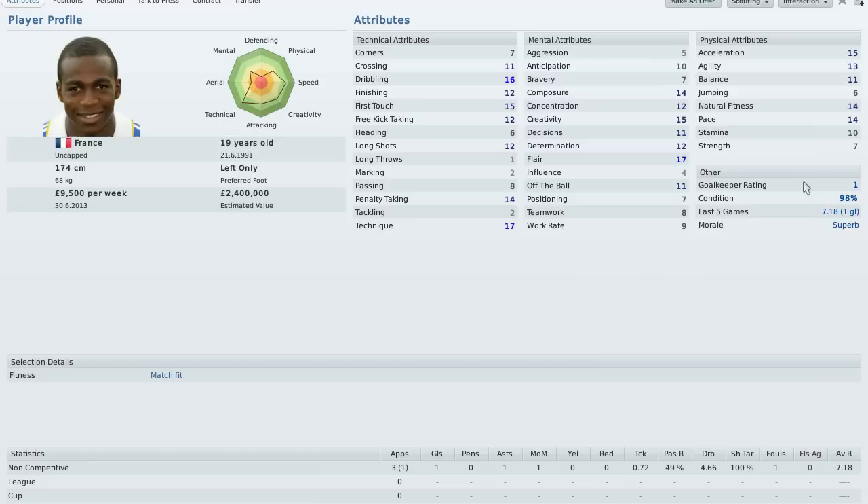Now you can see that some of his good stats are his dribbling and his first touch. You can see that his acceleration and pace really complements his dribbling, so he'll outrun many of the defenders and midfielders. On top of that he has first touch, so he is very decent in receiving balls and delivering them to his other teammates.